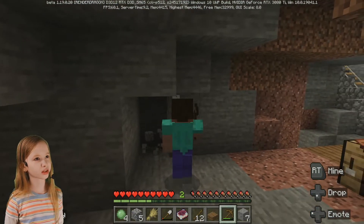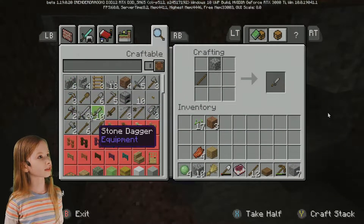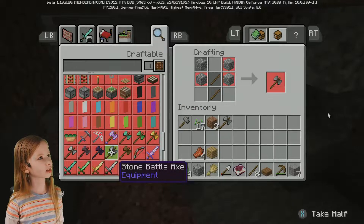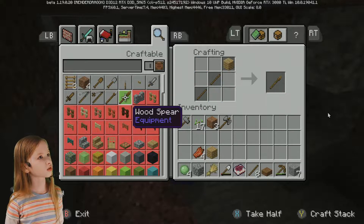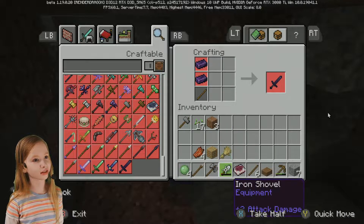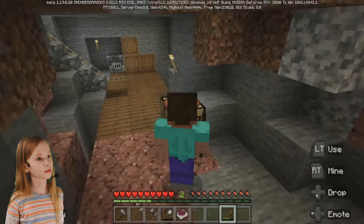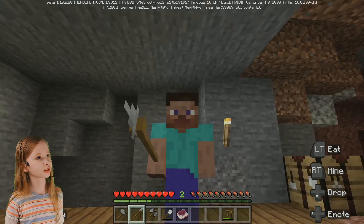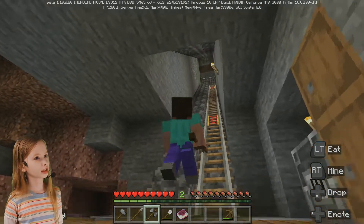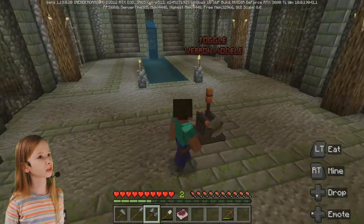And then we can make more weapons. I wonder what they'll look like. I hope we can make at least every kind there is — maybe not, but at least some. We are going to need to get some stone. I'll get a few extra just in case we need more for other weapons. I'll definitely need more than one, because the durability is kind of low — it doesn't last that long.